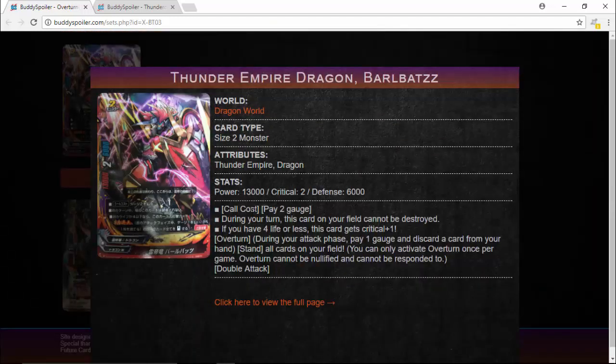Thunder Empire Dragon, his original name — BarlaBots Dragon Royale the First, if you saw Episode 1 of Buddy Fight X. Thunder Empire Dragon BarlaBots, Dragon World, Size 2 Monster, Thunder Empire Dragon. The art looks incredible — they are secrets. He's got a shield and some kind of thunder lance or spear. Power 13,000, Critical 2, Defense 6,000, Call Cost 2 gauge — one more gauge than normal BarlaBots.